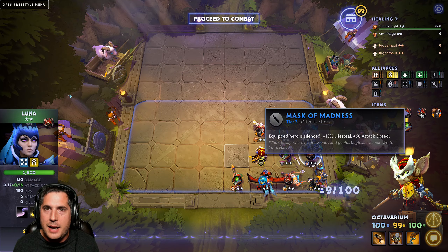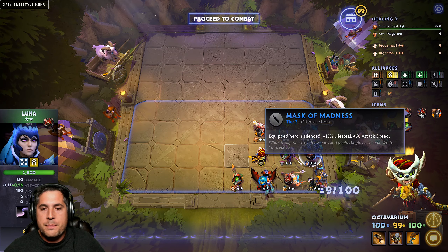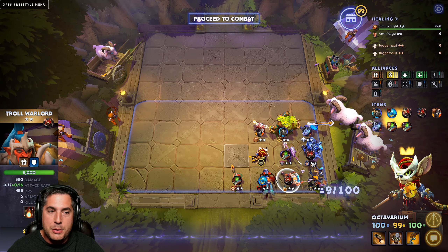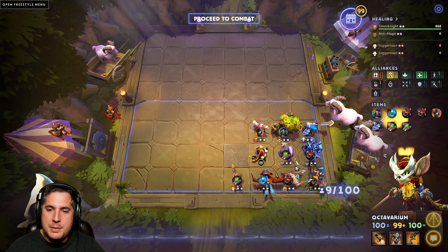If you do get a Moon Shard, definitely put it on Luna, and you'll want Troll Warlord with Mask of Madness. But if you happen to pick up two Masks, honestly it's great. This build really surprised me.